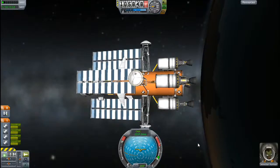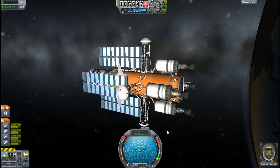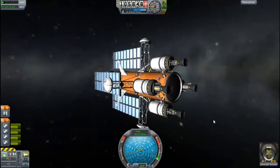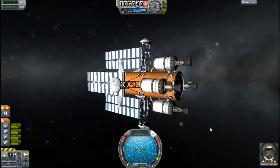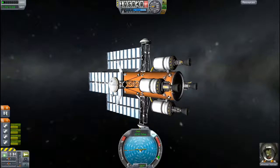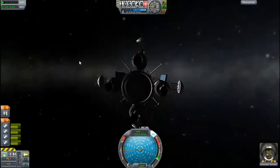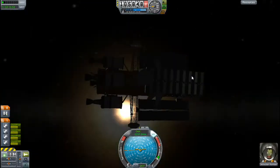What is SAS on? Oh, I turned SAS on so that it wouldn't... I wish there was a way to lock SAS to a specific position on the globe — not just a specific orientation. That way I could keep it pointed like this and I could dock ships from the side, like I want to.